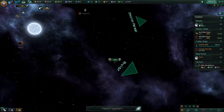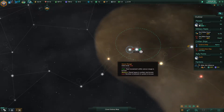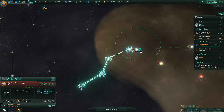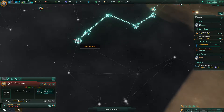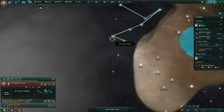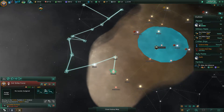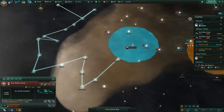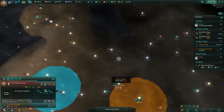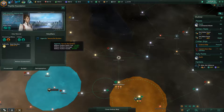We have our fleet here, currently without orders it looks like. We're going to send them orders to basically explore further. Hopefully not running into any other aliens, but we'll see how that goes. Going back to our homeworld for a second — our agenda is to secure the borders. Military station build cost is reduced, damage is increased, and health is increased.